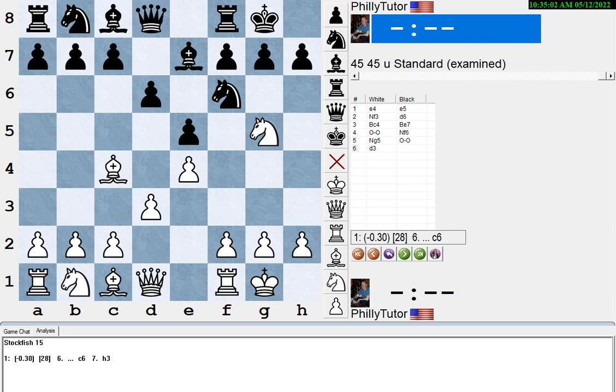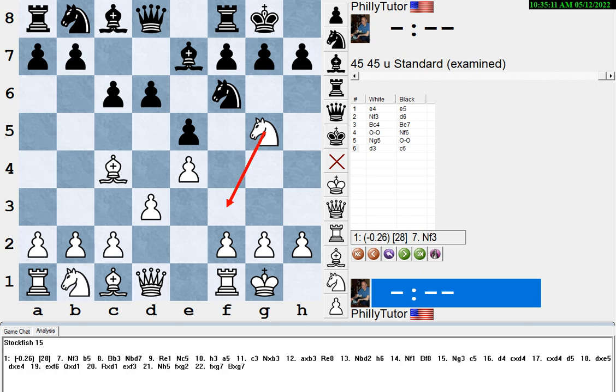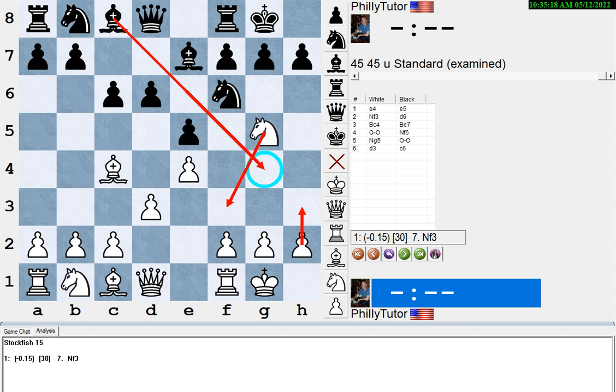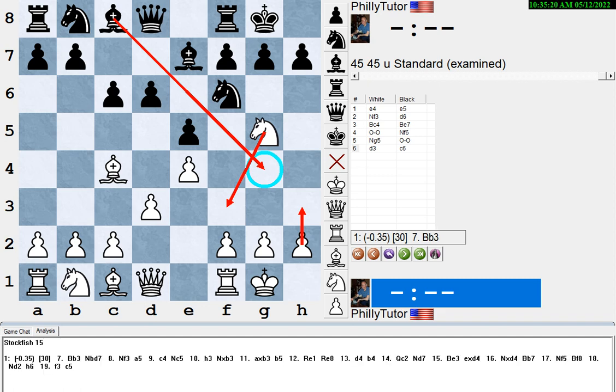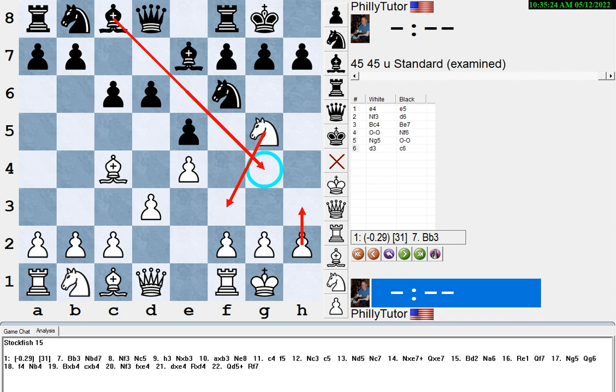If we go back before white blundered and took on f7, Stockfish says if white instead just admits it and brings the knight back with d3, black's advantage is only about 0.4 pawns. Stockfish says black's best move is c6, and white's best two moves are to bring the knight back, or you could even play h3 now — which prevents the bishop from going there. That brings up another idea: preventing things from going to g4 when it's the knight, not the bishop.